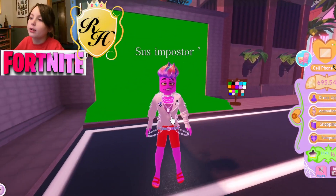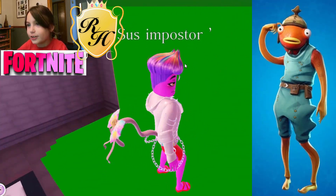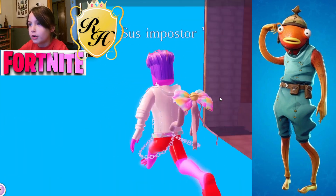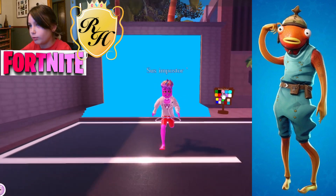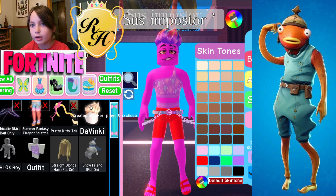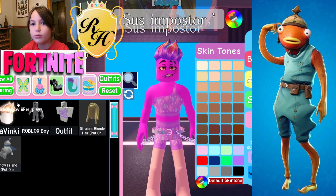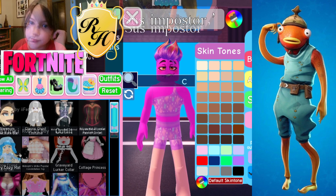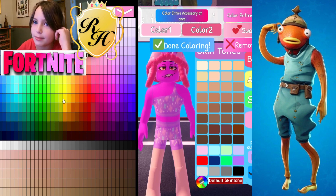Now we're going to move on to the Fishy Fishy! We've never done this one before. Let's make it have a blue background since fishies are usually in water. Let's go over here first and take off everything like we usually do. The Fishy has a kind of Russian hat — a very cozy hat — and we need to make it brown.